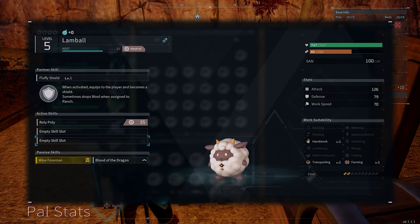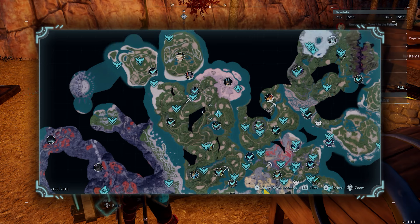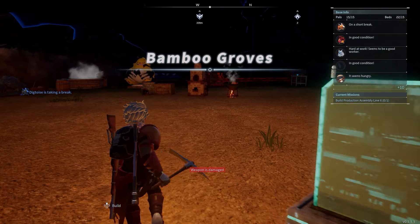Just to clarify — this is what you want on your sheep: it sometimes drops wool when assigned to the ranch. With these ones here, this is plenty more than enough — you will get two or three hundred every time you pop back here. I think at the moment I've got about a thousand from doing two or three trips, so let's let it run for a little while.